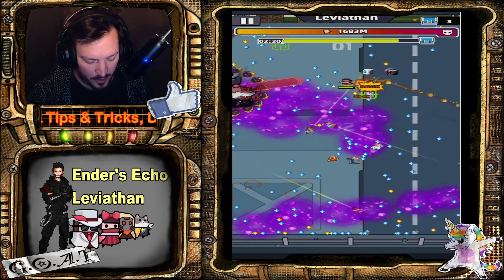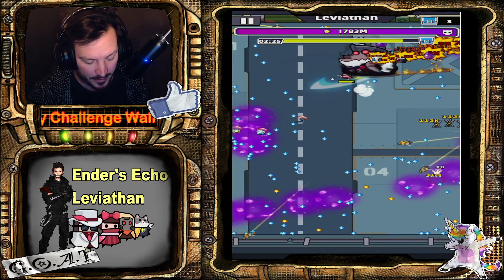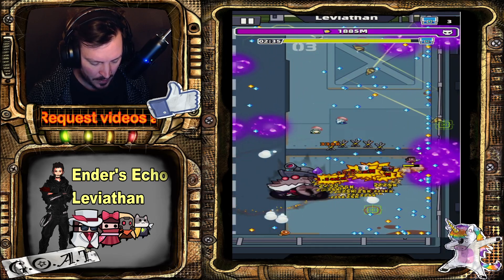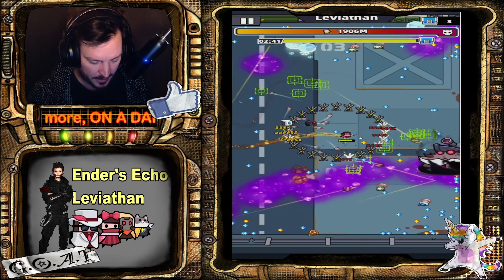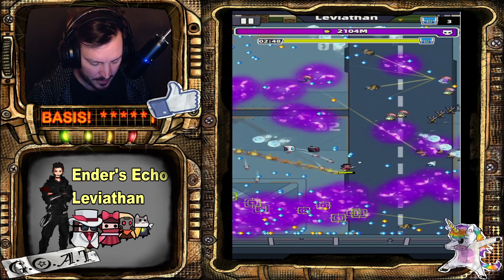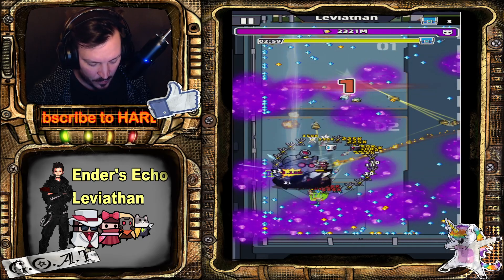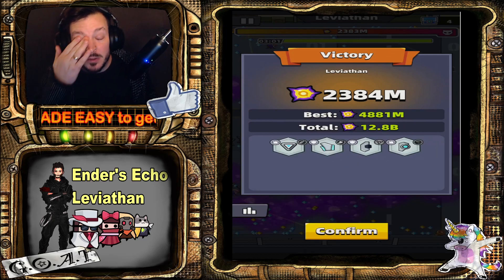I have the High Power Bullet at five stars now, so when I do get my Shuriken — if I get my Shuriken — I'll do a lot of damage. But it looks like it will be a no-Shuriken run, or maybe I'll get it in the last seconds. I just have to try to do some damage.